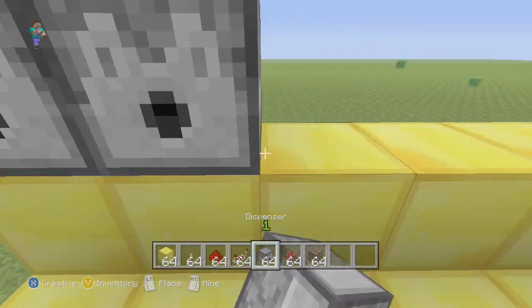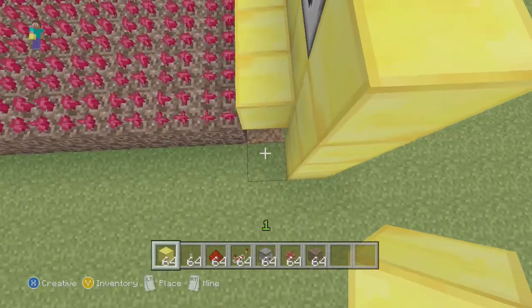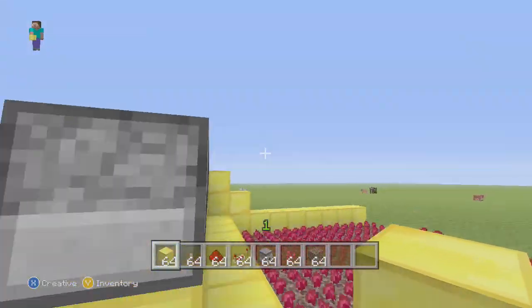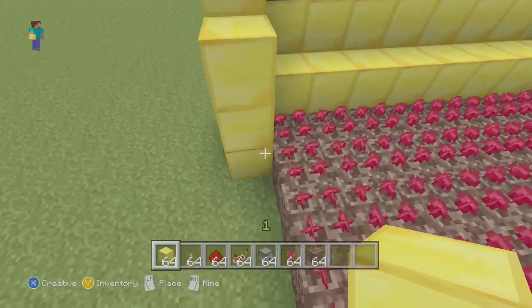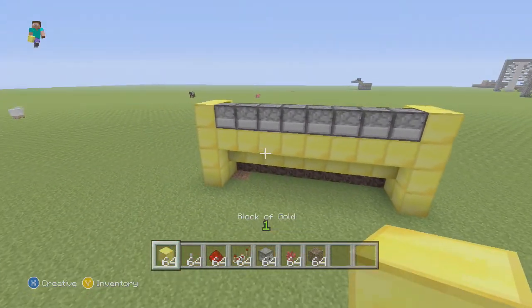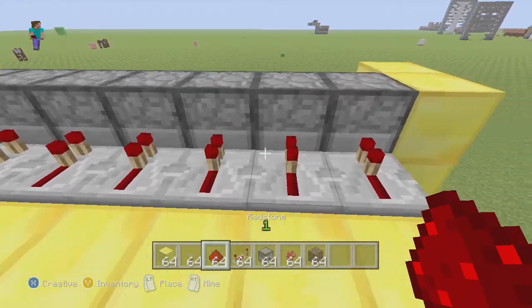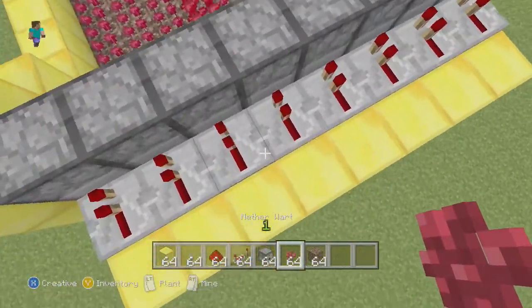Now you want to put in your dispensers all the way across. You want to kind of build up so the water won't spill, so there's no chance for any of the nether wart to go off the side. Then just go like this. Now that you have that done, you want to go in the back. Place blocks all the way on the back, then place redstone repeaters all the way on the back like that. All 8 dispensers should be facing this way, then repeaters facing this way.